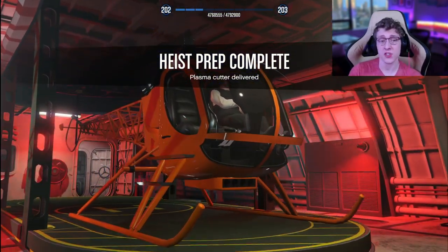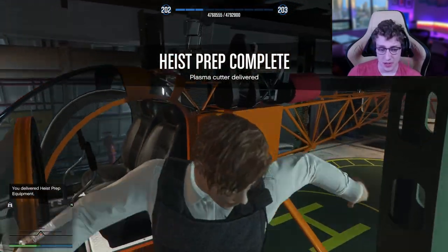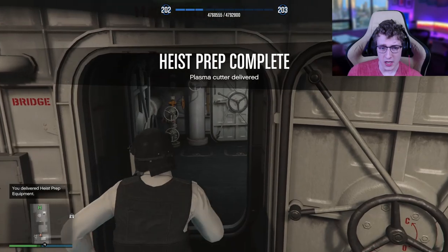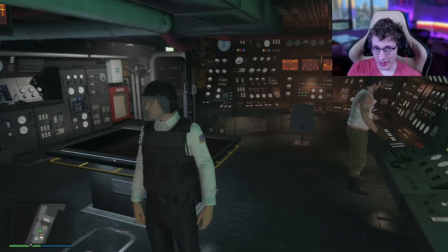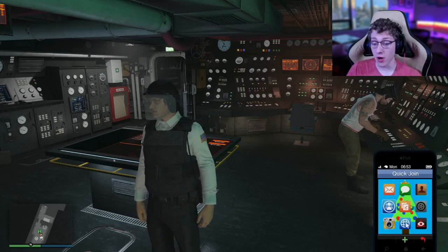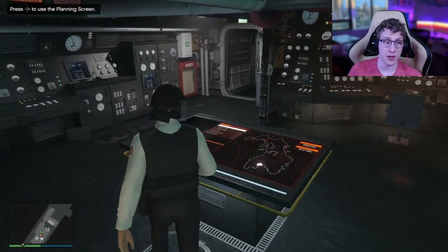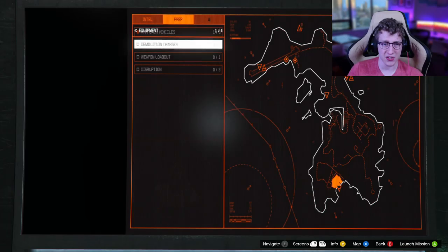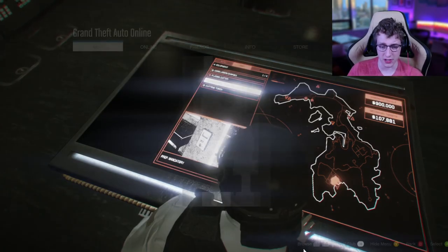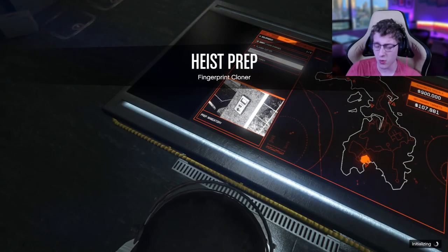So that's the first one — one out of four. The others are also really easy to be fair, and we're going to be using our Sparrow for the majority of them. We're going to make our way all the way over to the front room. But before we start, make sure again to go onto your phone — quick join, random. And we're all set up. So we're going to enter the planning screen. How about we do the fingerprint cloner? We got to go to the warehouse and this looks like a pretty close spawn location — that'll be a very quick teleport.